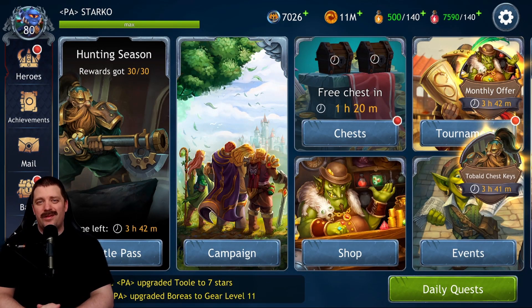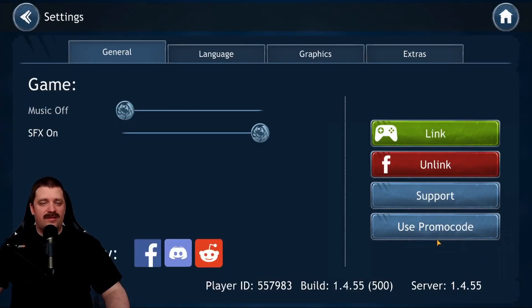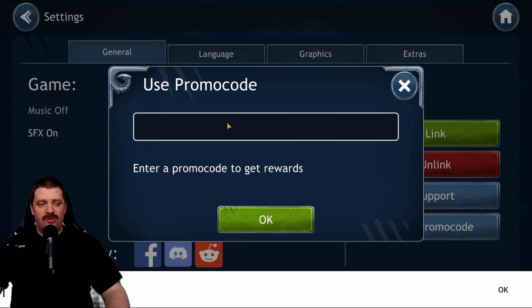Hello ladies and gentlemen, welcome back to the channel. I am Starco Gaming and we are back with another Dragon Champion video. If you are level 15 or below, make sure to use the promo code 'thestarco'. Go into settings, use a promo code, enter the code STARKO, press okay, and you will receive the goodies.